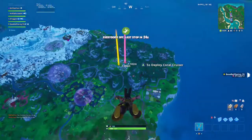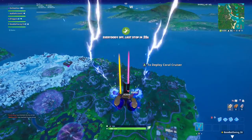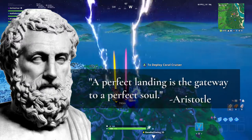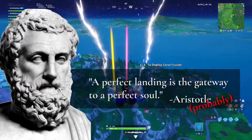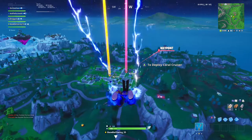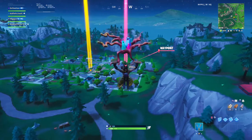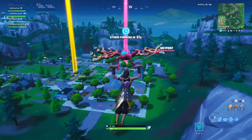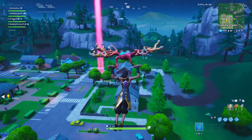Hey, what's up guys, welcome to Bot Camp where today we're talking about the perfect landing. As Aristotle once said, a perfect landing is the gateway to a perfect soul — or he would have said that if he had played Fortnite, because the landing is probably the most important part of any Fortnite game besides maybe the end game. We all know how frustrating it is to be headed right for that gun spawn on the drop only to have another player swoop in last second, take the gun, and send us back to the lobby. One of the easiest ways to increase your KD and win more games is simply with better landings, and that's what we're looking at today.